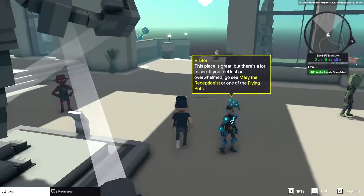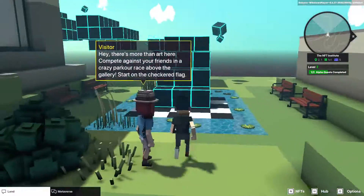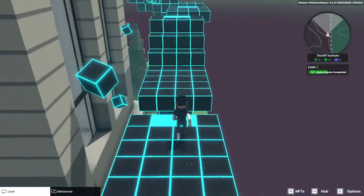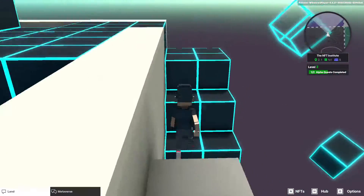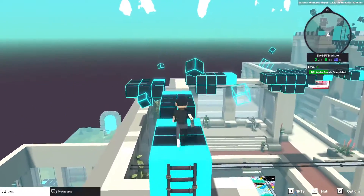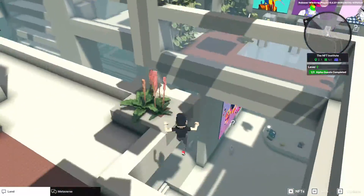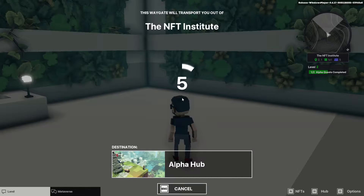Going back outside the door and running to the left. This was a little challenging because it's hard to make some of these jumps, and every time you fall you have to go back the other direction — kind of annoying. Going all the way to the bottom here. There's actually nothing up there, so if you think climbing all the way to the top will give you some reward, it does not.